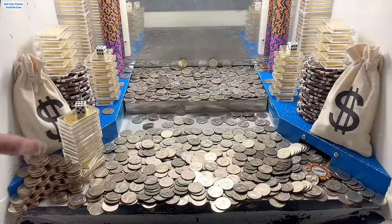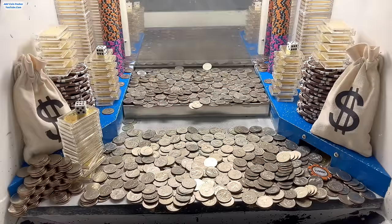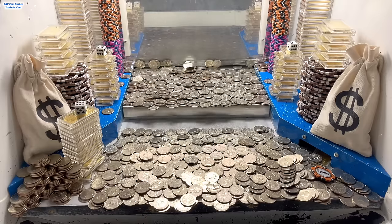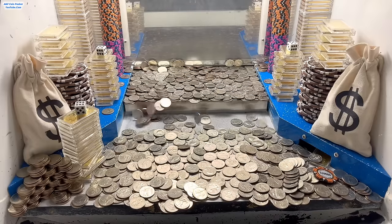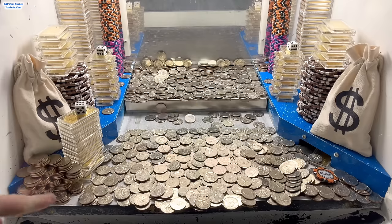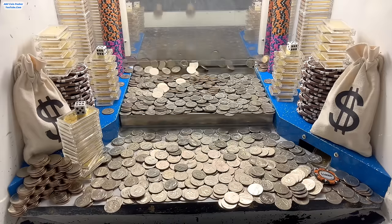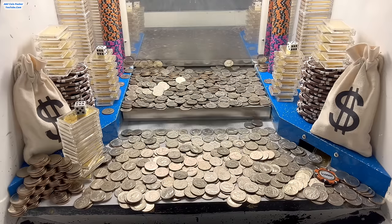This golden tower right here with the dice on it looks like it might be a little difficult to win, so let's just push on the left side for a little bit. I think the problem we're facing right now is this quarter pyramid right here — it's super, super heavy. And if that doesn't get moving, there's no possible way we're going to get this gold tower. So that's the only obstacle we're dealing with at the moment.